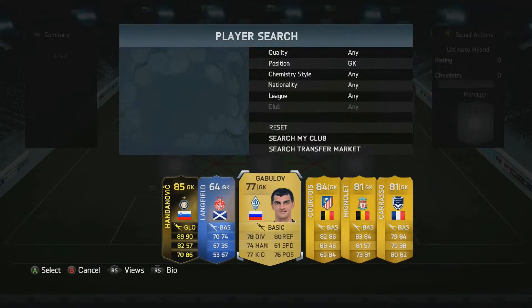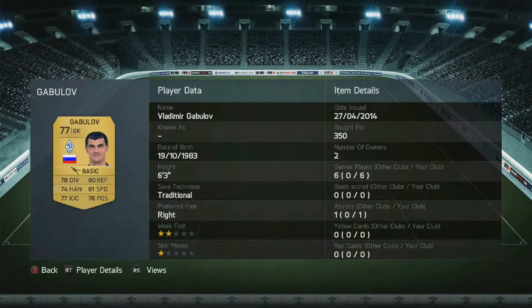Starting off in goal we've got Gabilov. This guy looks really average and insignificant and normal, but he's possibly one of the best keepers I've used. His reflexes are bang on, his kicking is great — he can bang it long up the pitch. You can see he's got an assist there. He can really distribute the ball from his own box. His throwing is great. His only drawback is there's a lot of rebound goals — he doesn't catch it the whole time. But for 350 coins, you can't go wrong.